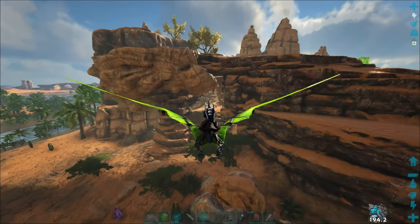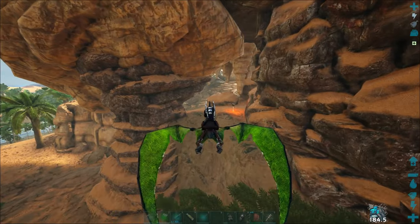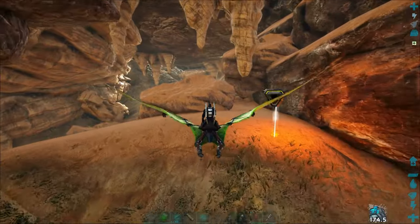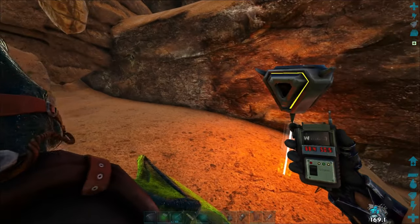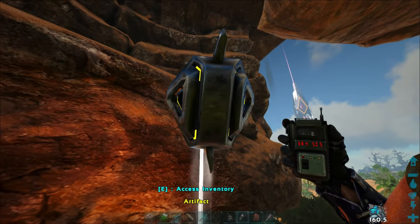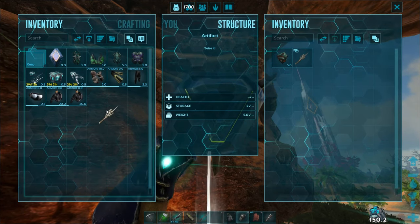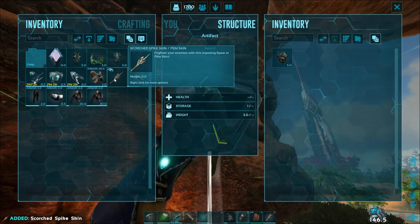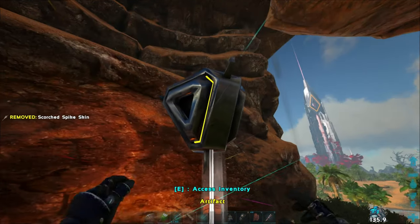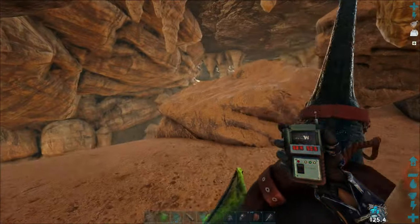This one we've gotten before so I'm not going to grab it — we are getting pretty heavy on the pteradon — but I'll show you the coordinates. It's over by where the griffins are at. Coordinates for this one are 68, 50. You can see the artifact there — it's the Artifact of the Gatekeeper, and you get a nice skin for the pike or spear. I need the other one for my torch that I lost. Off to the next one.